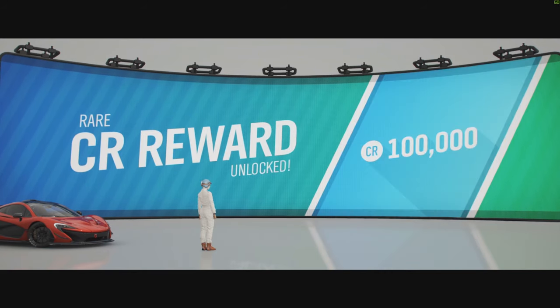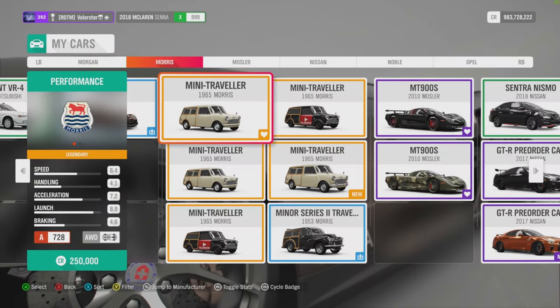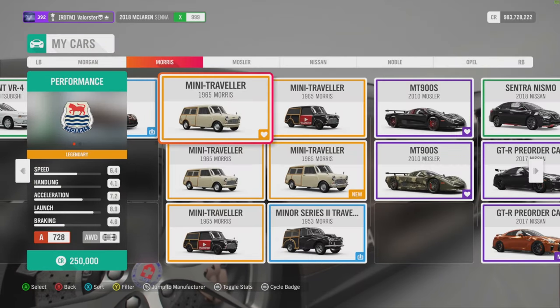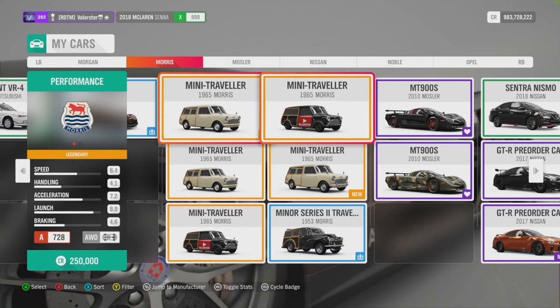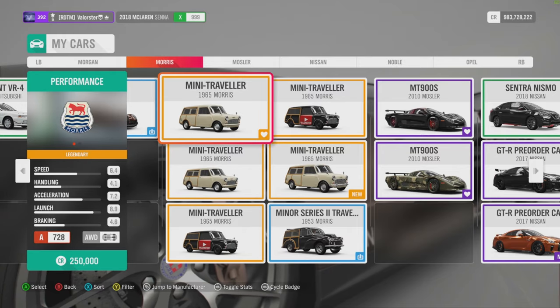What do we win from that? That's the Morris Traveller — that's this one. That's also a very good car to drift. I have a drift tune for that if you like to drift this car, but that's the car that we win.